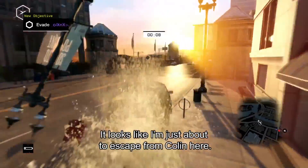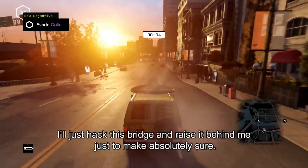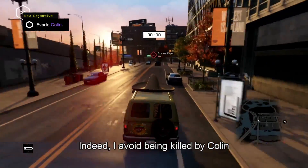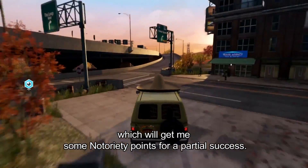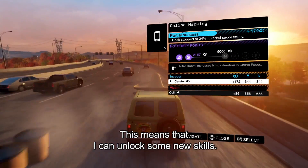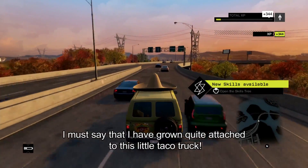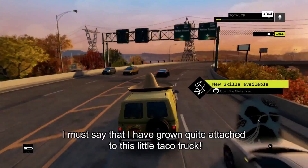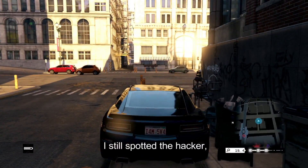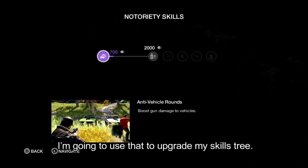It looks like I've just about escaped from Colin here. I'll just hack this bridge and raise it behind me just to make absolutely sure. I've avoided being killed by Colin, which will get me some notoriety points for a partial success, which means I can unlock some new skills. I must say I've grown quite attached to this little taco truck. Even though Karsten did get away, I still spotted the hacker and got some partial notoriety points. I'm going to use that to upgrade my skills tree.